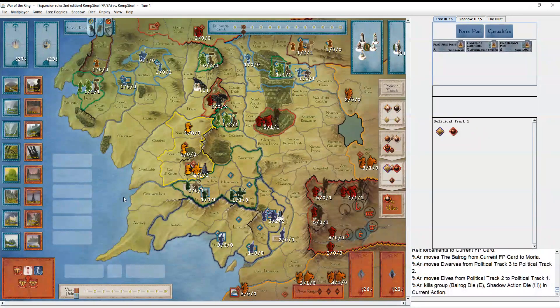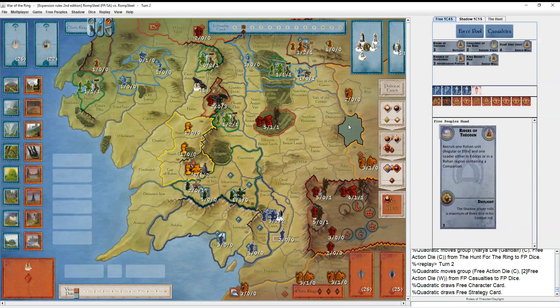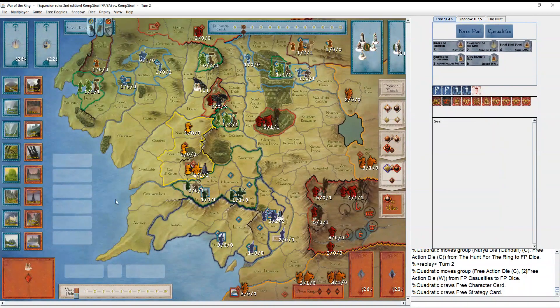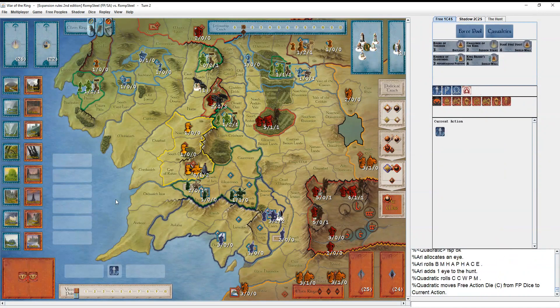In comes the Balrog. It always feels good when you get that 10-dice turn 2 start in Lords of Middle-Earth - it just feels so bananas. It feels even worse if the Fellowship lost Gandalf and didn't get to bring in a different Keeper. Then it's literally 10 dice to 4 on turn 2, and only one person is having fun. Allocate one eye, roll one more - another healthy movement turn.